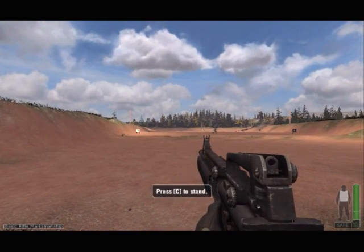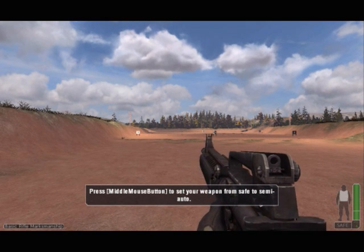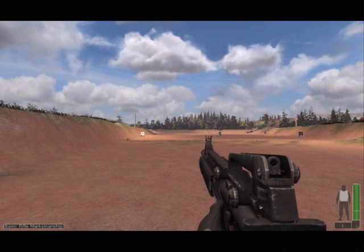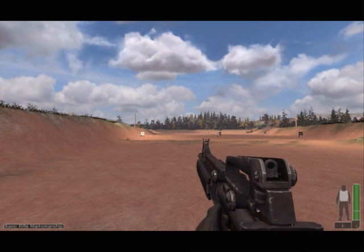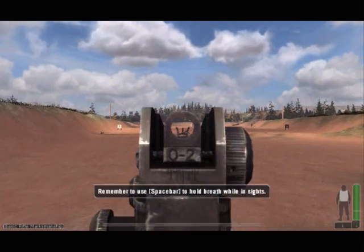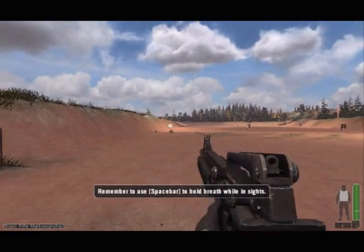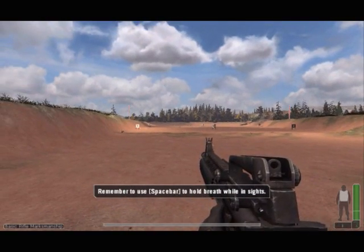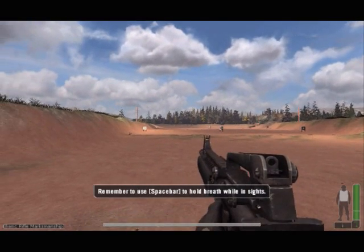Firers, assume the standing position. The firing line is ready. Firers, place your selector lever on semi-automatic. Firers, commence fire when your targets appear.